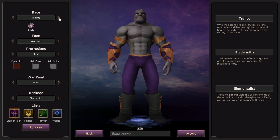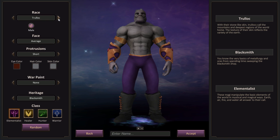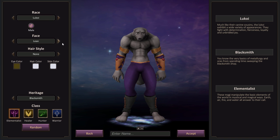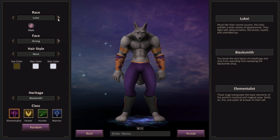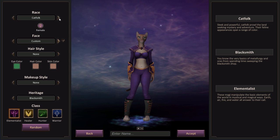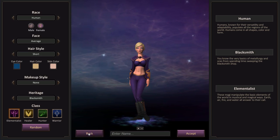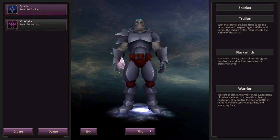Starting off with creation, you've got a number of races you can choose from, with quite a few customization options. You can really make your character look how you want him or her to look. I'm not going to run through them all here — we'll go ahead and just jump right into the game with one of these characters.